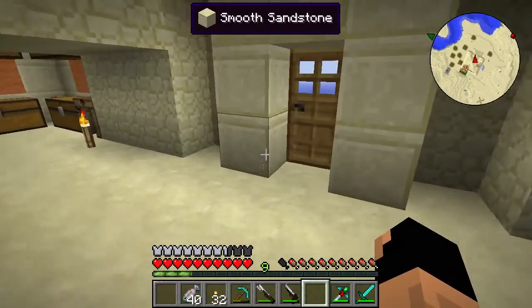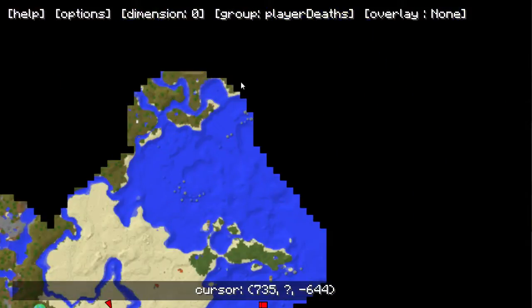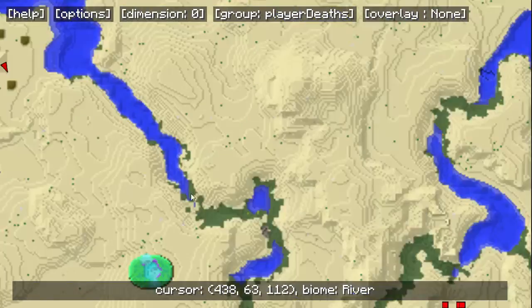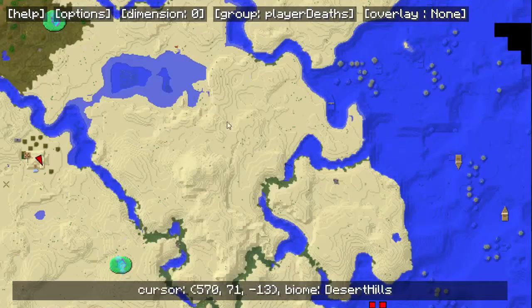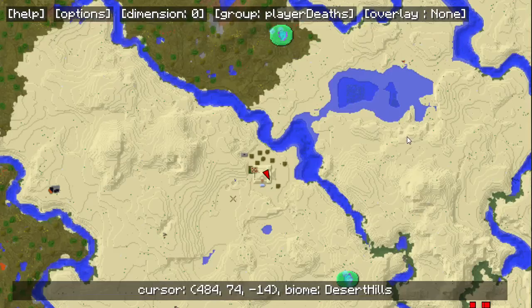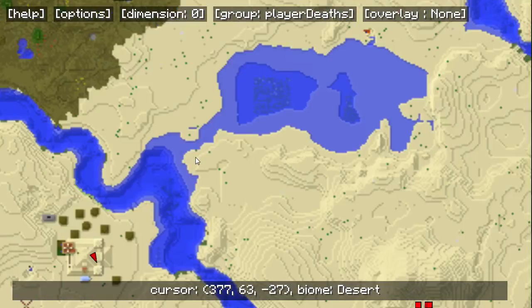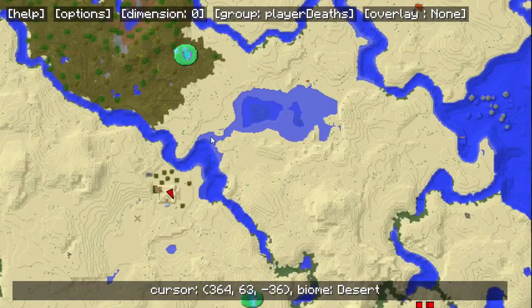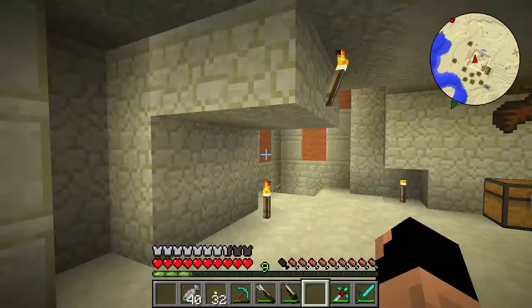Here's the major plan: we want to go out to this ocean and get to an area that hasn't spawned in too much yet, probably along this shore. The problem is we don't have a way to the ocean. We can fly to the edge and get out on a boat, but I'm thinking it's time to do it in true pirate fashion. We're going to use a Tinker's Construct spade to cut a path through here and come right out to the ocean.